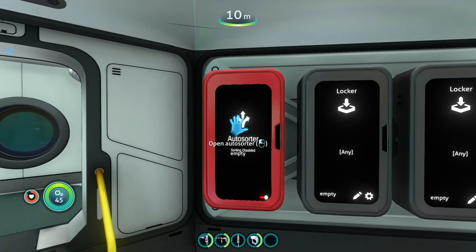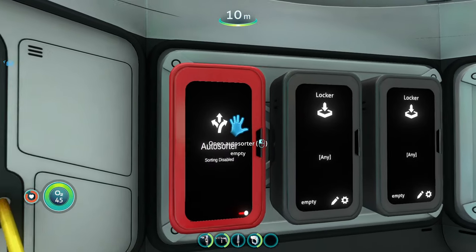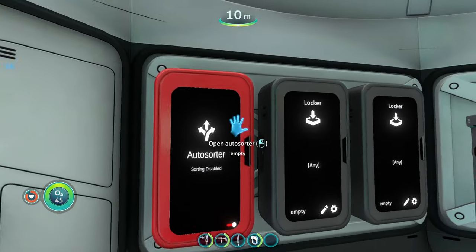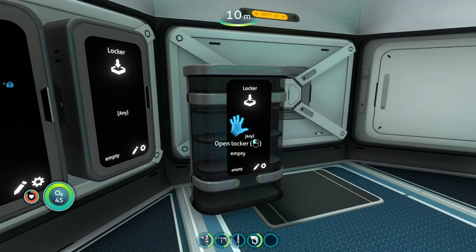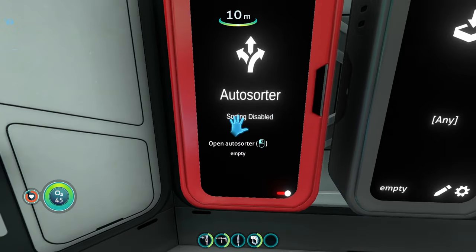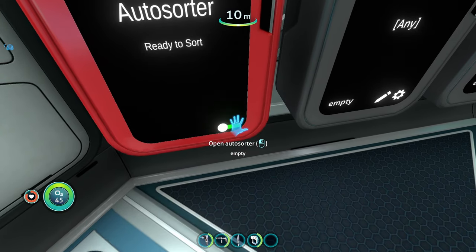Here we have our Auto Sort Distributor and the Auto Sort Receptacle lockers. Basically, you put resources and items into the main Auto Sort Distributor — the red box right here — and then it'll automatically distribute those items to their respective lockers depending on what you have each locker set to. It currently says sorting disabled, so we're going to turn that on by right-clicking the button down here. Now it's ready to sort.